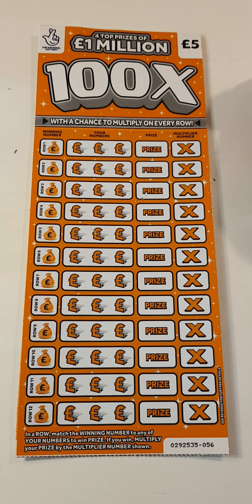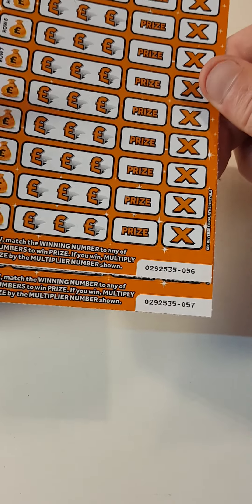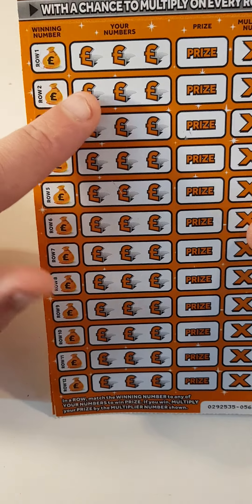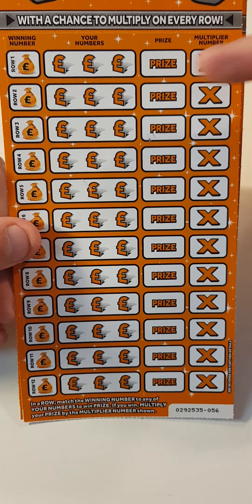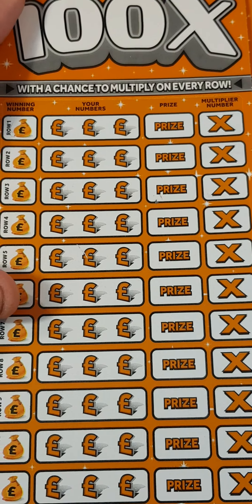Hi there guys, Mr. A-Scratchers. So we got two of the 100x scratch cards. We got card 56 and 57, so we just have to scratch a number on this side, find it in the middle. If we get a win, we get to see what the multiplier is and see what the prize is. Let's see if we get anything at all.